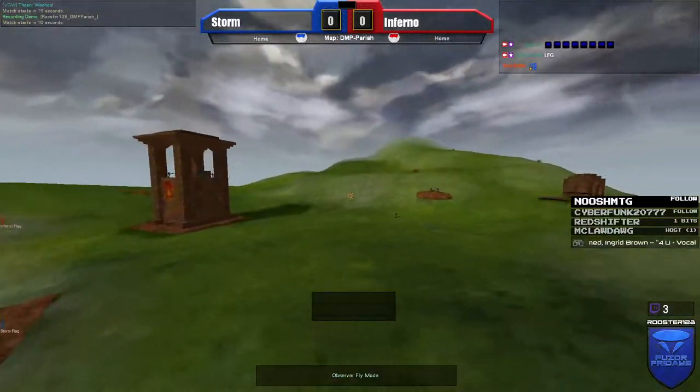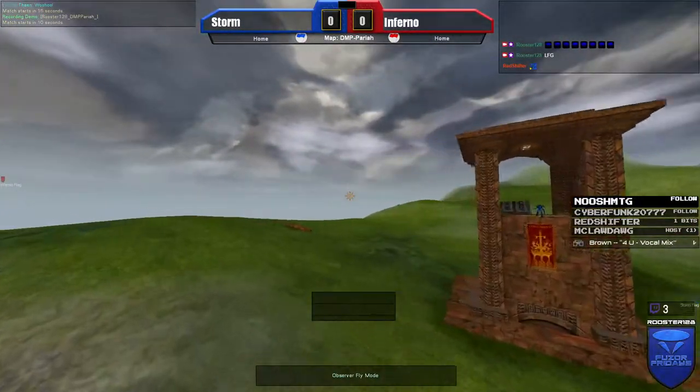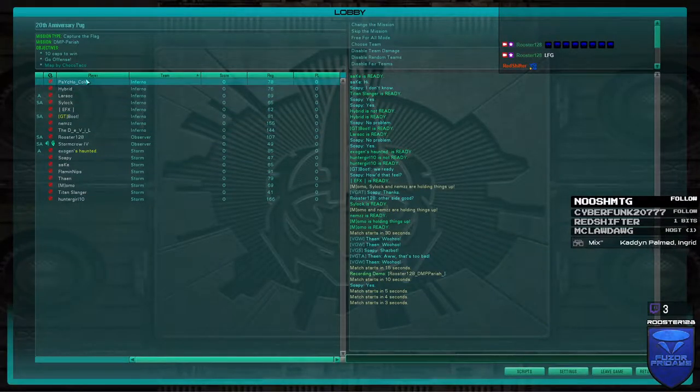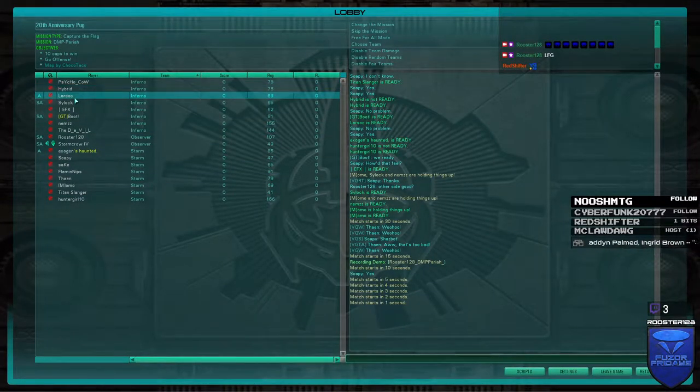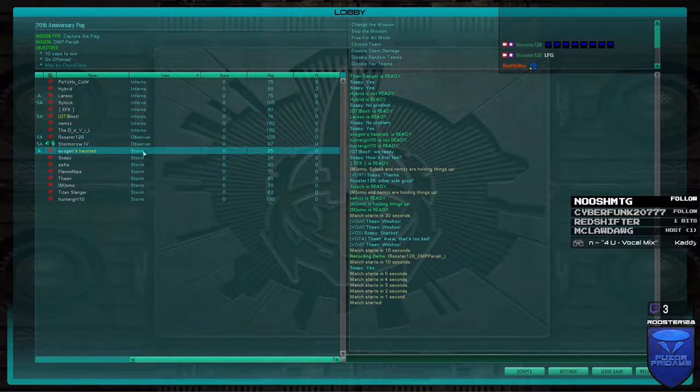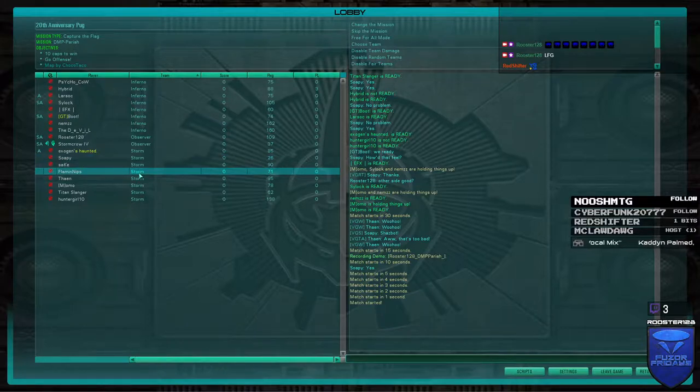I'm thinking probably some back-to-fronts — I hear what you're saying with the setups, there's definitely some fast setups back there. But let me go through the teams really fast: on Inferno we have Psycho Cow, Hybrid, Larsok, Psylocke, EFX, Boot, Nems, and Devil. On Storm team we have Exogen, Soapy, Sake, Nips, Fane, Momo, Titanslinger, and Hunter Girl.